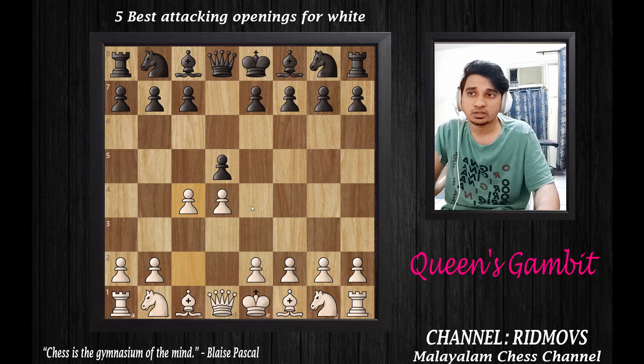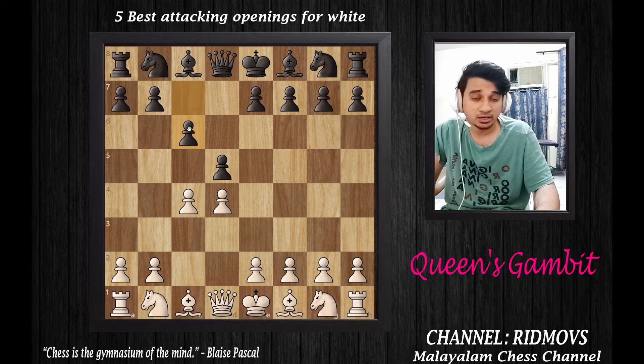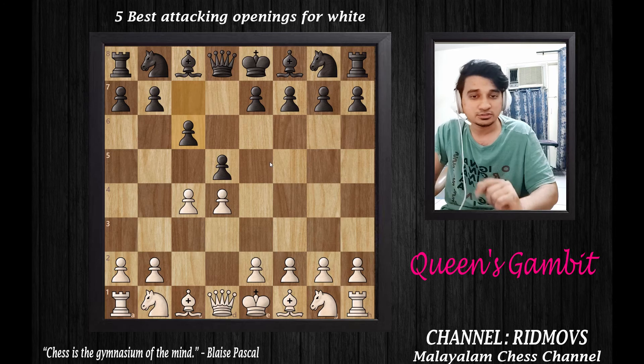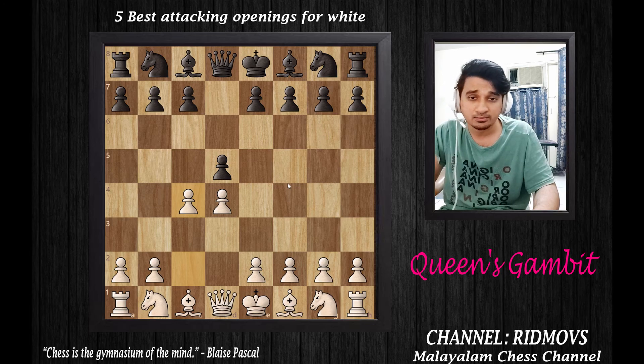Now, there are options for Black. One reply is pawn to C6, which is called the Slav Defense. The Slav Defense is the main anti-reply to the Queen's Gambit. With the Slav, Black supports the D5 pawn and can develop the knight, keeping options on both sides.